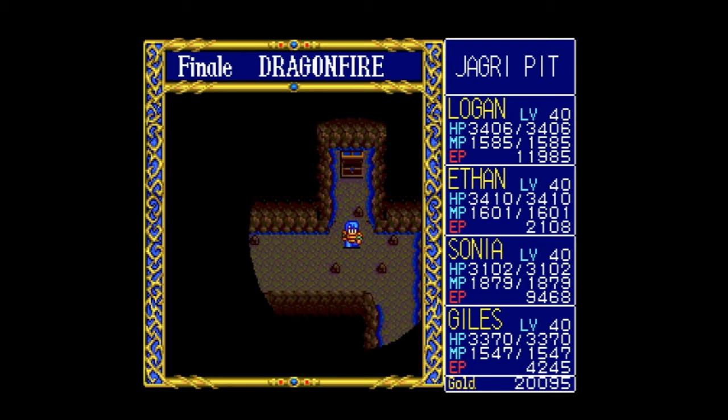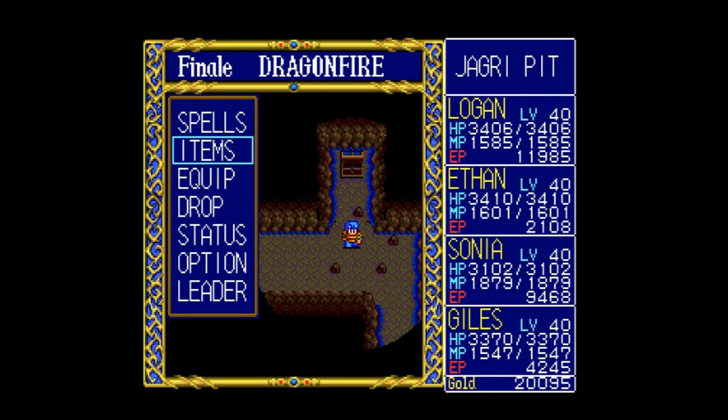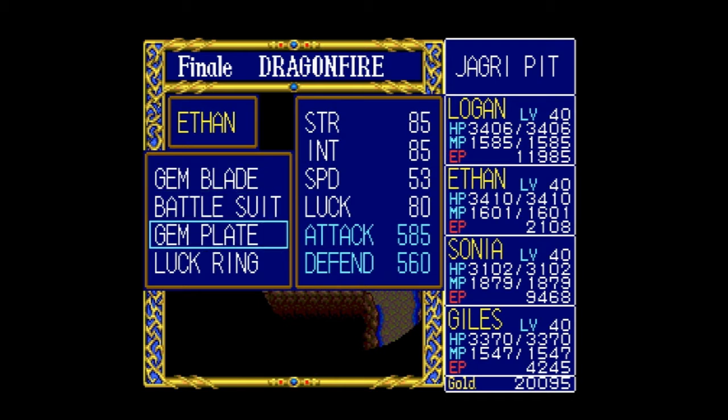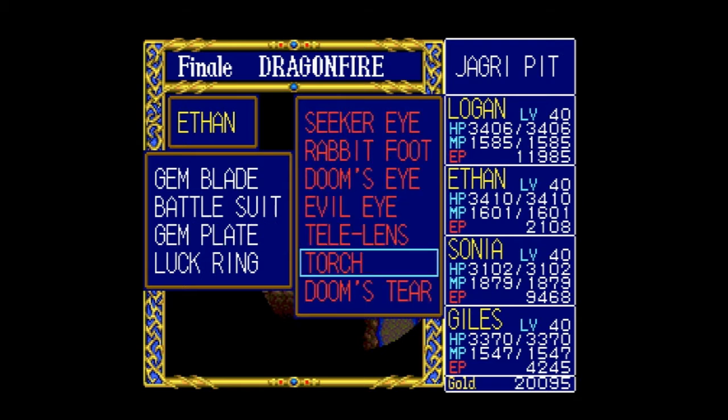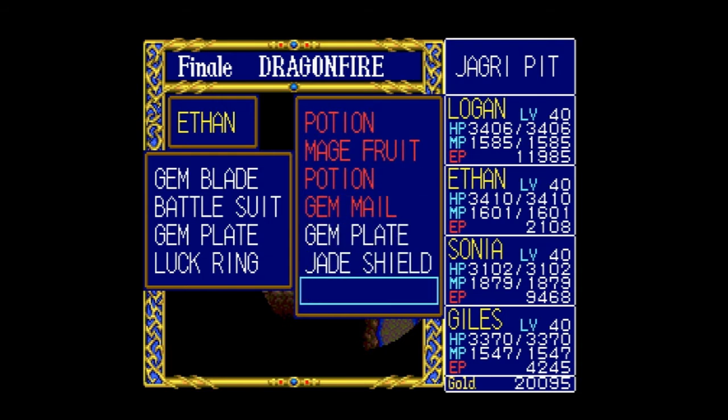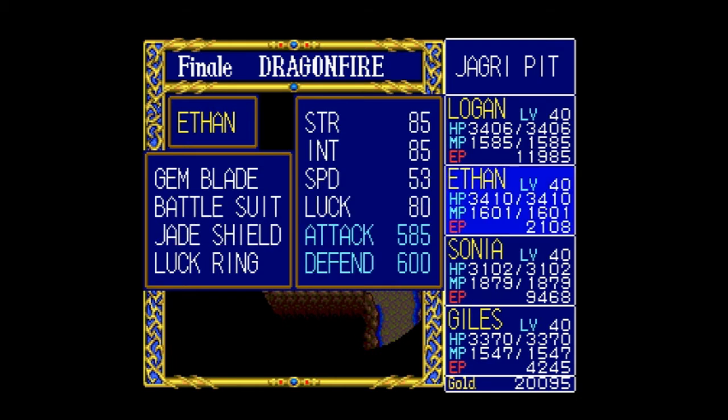We got a Jade Shield for free. That's one of the items. Logan has that already, so let's give it to Ethan — he'll also defend 600. We still have another gem plate we can sell.